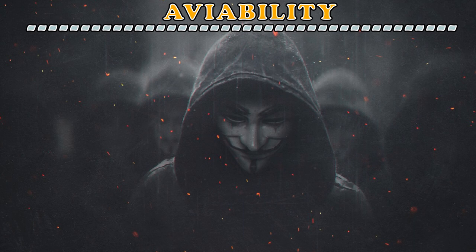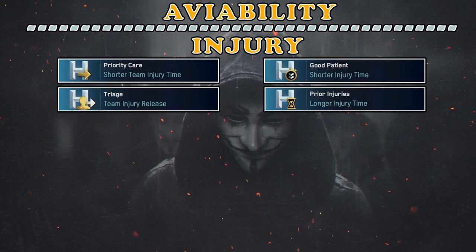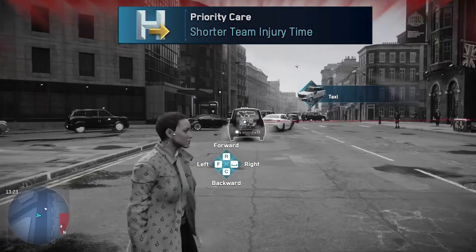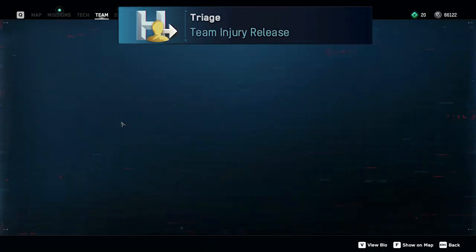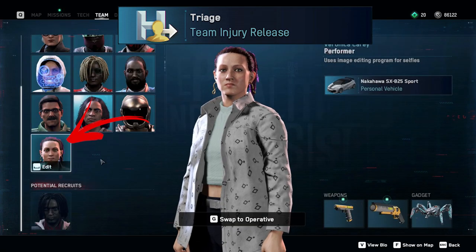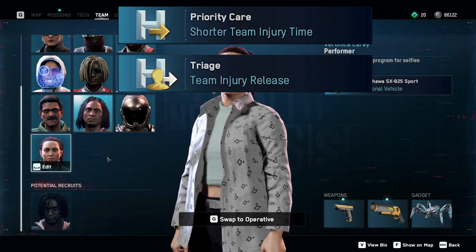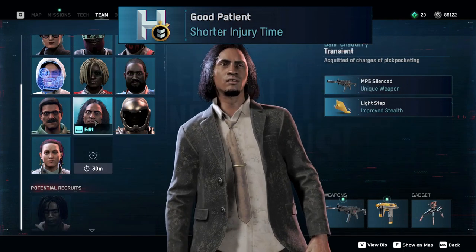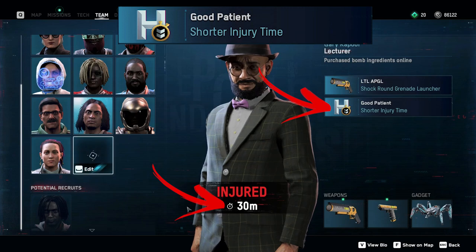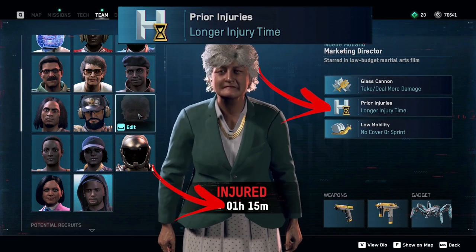Let's start from the skills. The first category is availability. This includes the Priority Care, Good Patient, Triage and Prior Injuries perks from the injury subcategory. The first will decrease the time injured outdoor operatives in your team will be unavailable. The second periodically releases some operatives from the hospital without waiting the whole injury time. These first two are passive and trigger automatically if you have any operatives with these skills in your team, meaning you need to have them recruited but don't need to actively use them. The next will decrease injury time for the operative that has the perk, while the last one does the opposite and increases it.